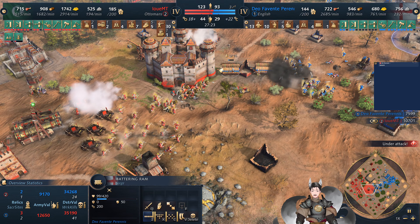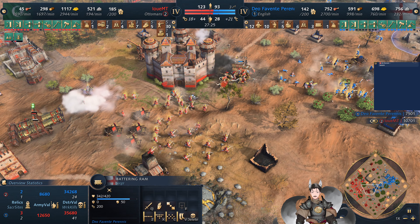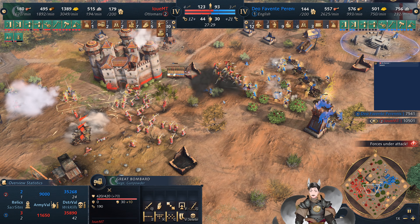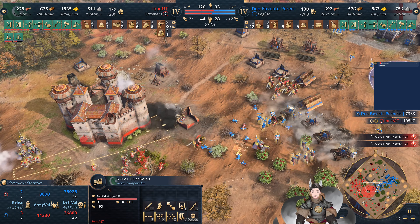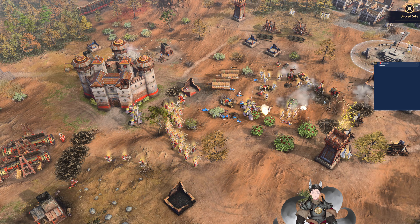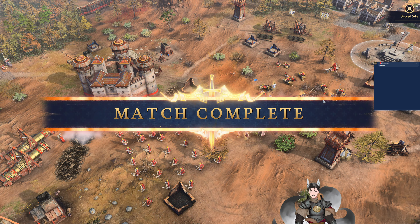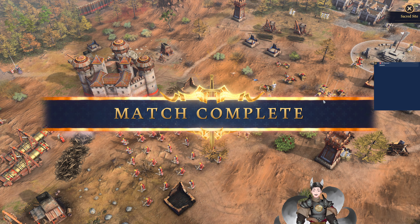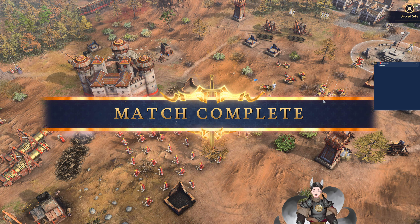Just bombarding placements there. Villagers may have been hit there. Spearmen trying to stop them. More spearmen being floored out. The bombard is firing away. The Metauri should go down shortly — does go down. Berkshire Castle just out of range, but should soon be in range. The Berkshire Castle is now firing.